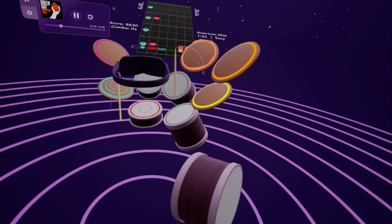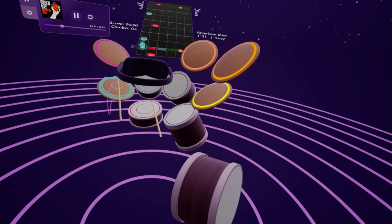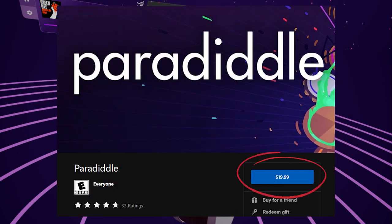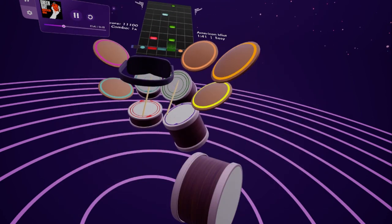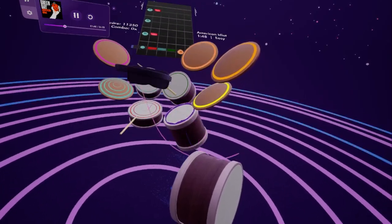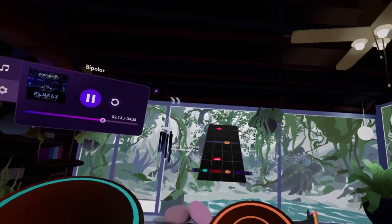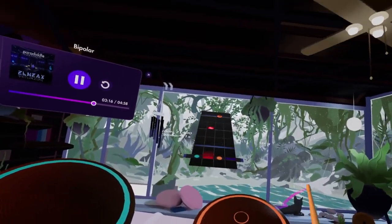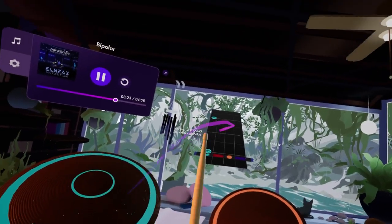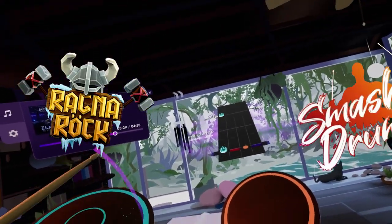I think this game often gets lost in the VR conversation due to its riding the line of a VR rhythm game and a VR simulation game. At its true base, this is a simulation game, and the price definitely reflects that — $25 USD on the Steam store and $20 USD on Quest's App Lab. The simulation experience is phenomenal and the customizability really allows you to make the kit, the sounds, and the world all your own. If you know how to play drums and want to jam out, or if you're interested in learning to play in a way that gives you real life experience without purchasing all the equipment yourself, then this is the game for you. If you're looking for a drumming rhythm game that teaches you as much about drums as Rock Band does, then you should instead be looking at Ragnarok or Smash Drums for that fix.